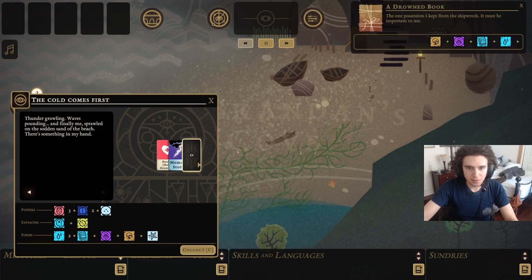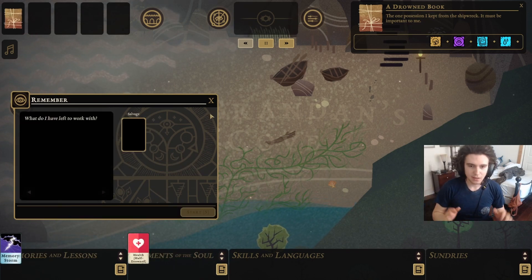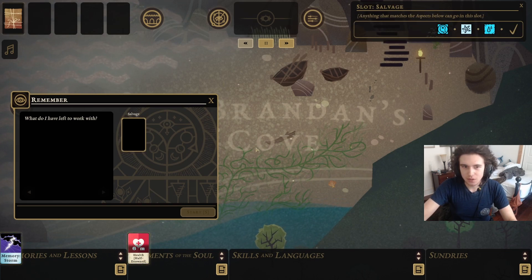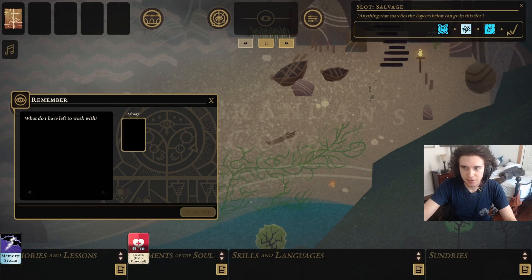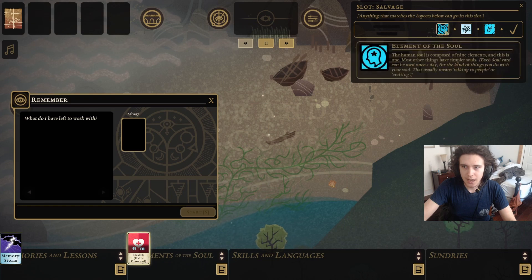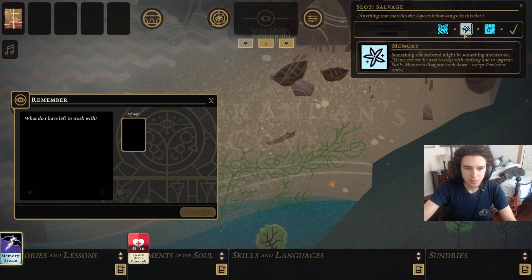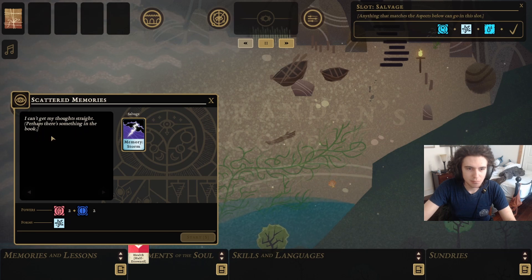What you're gonna wanna do is open up this. So you got these three things. Here's some important basics applicable to the entire game. Whenever you wanna insert a card into a slot and you're confused, just click on it. Right here is some essential stuff — this is what's accepted: Memories, Element of the Soul, and Soaked. You can highlight them and it'll highlight different stuff. For example, highlighted memory — it lit up down there. So I can put memory in here, but it says I can't get my thoughts straight. Perhaps there's something in the book.